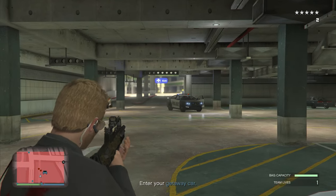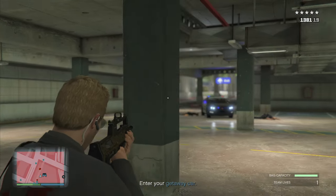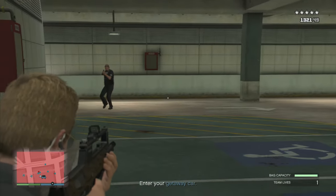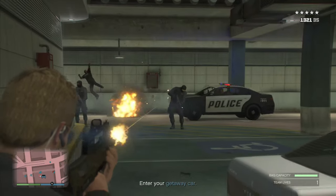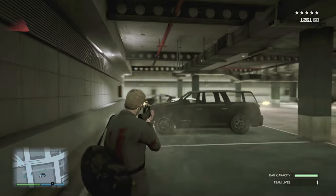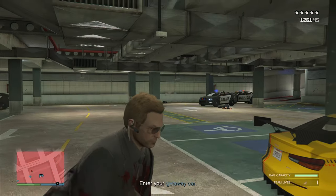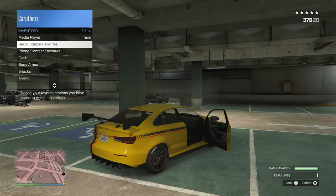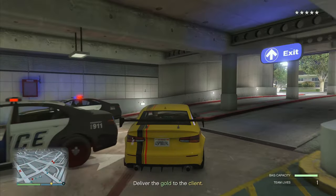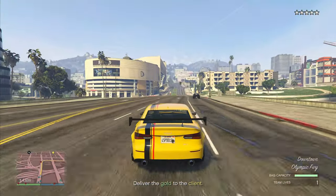Two cop cars are going to spawn in the opposite tunnel - take them out before getting into the getaway car, because if you accidentally crash they will chunk your health almost immediately. A few more cops spawn in the tunnel to my left - I'll take them out as well just before I get into the getaway car. You could probably drive off at this point but I'm playing it safe, because you're a little bit vulnerable as you're getting into a car. Once in the car, take snacks from the actual inventory menu instead of the quick menu because the quick menu does not work in the car.